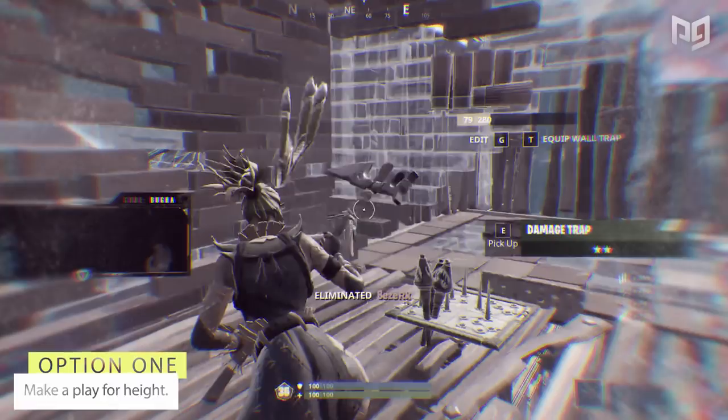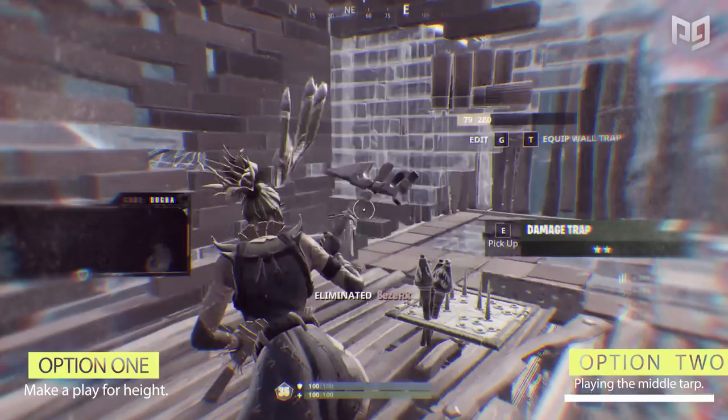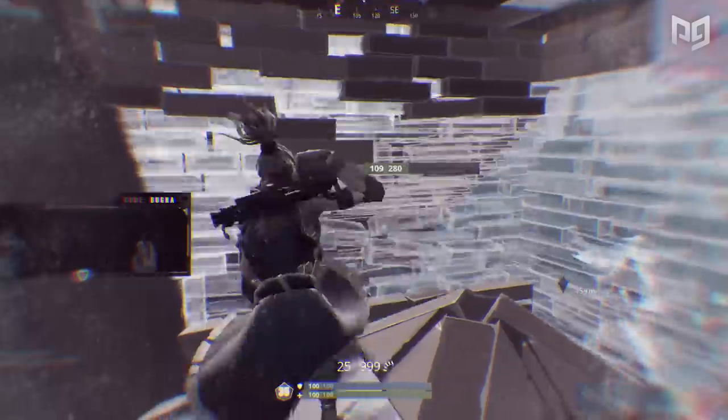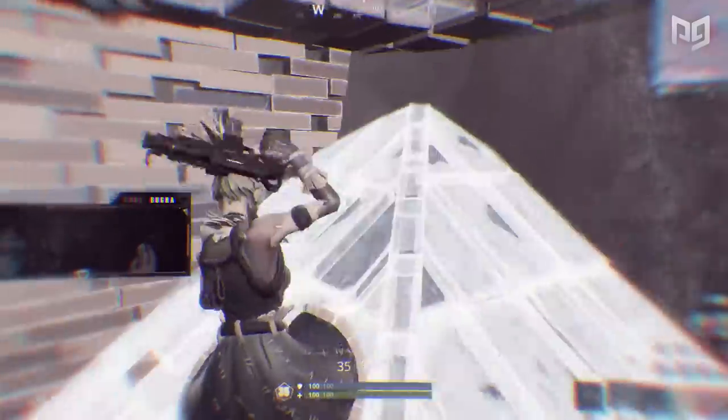This one is a pretty simple predicament: option one is making a play for height, and option two is playing the middle tarp. What would you do if you were Booga here?